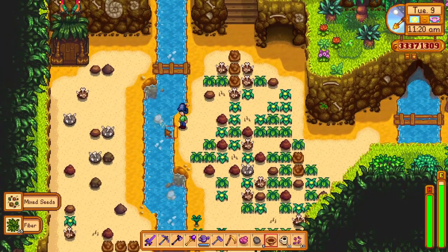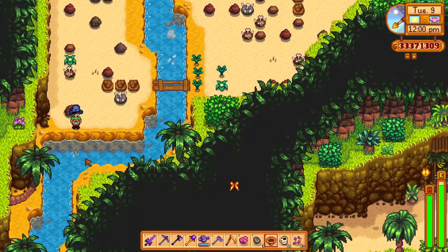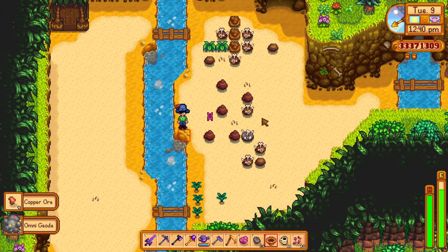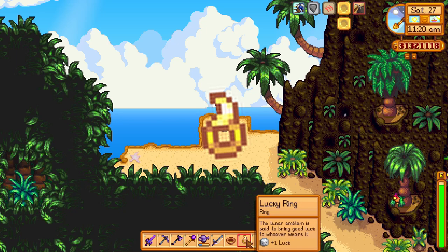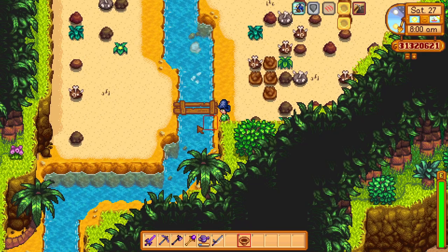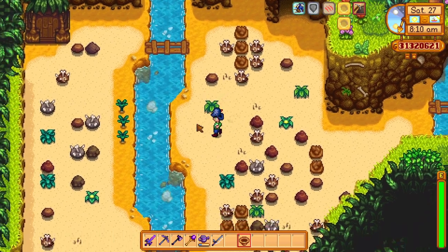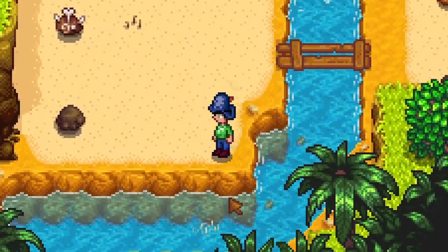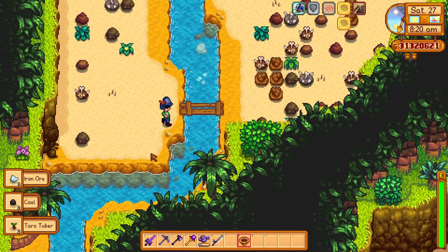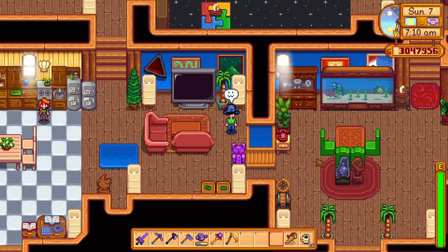The last tip is about panning, specifically getting shining spots more often and better items. When you pan at the dig site on Ginger Island, you have a higher chance of getting shining spots and the lucky ring than anywhere else in the game. This is likely because the dig spot is quite small. If you get a lucky ring at a particular spot, stay there and keep panning in the same exact spot — you can get another lucky ring. This is a great way to farm multiple lucky rings.